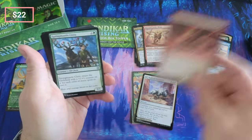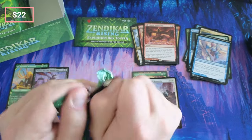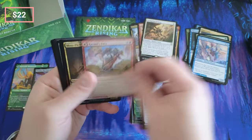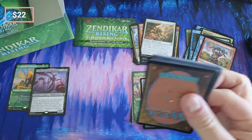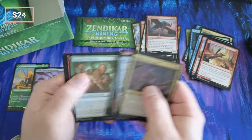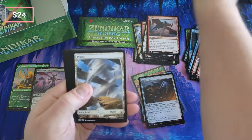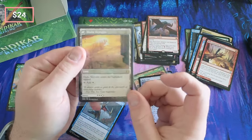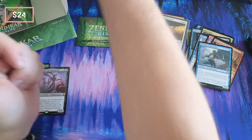Some of those flip lands for the foil - they're decent, they bring in more than you'd think. Swamp, Archpriest of Iona - Human Cleric. People love the Clerics, a little Fury. Plains and an Undo Inversion - I forget what this one's doing but you want to see an Undo Inversion every day of the week, it's the flip land, very nice.